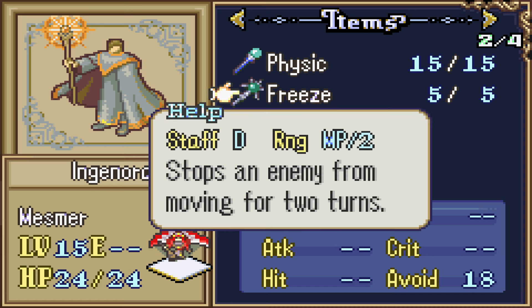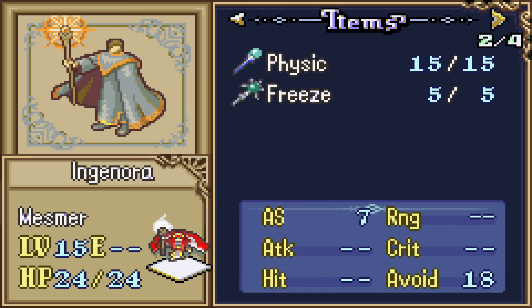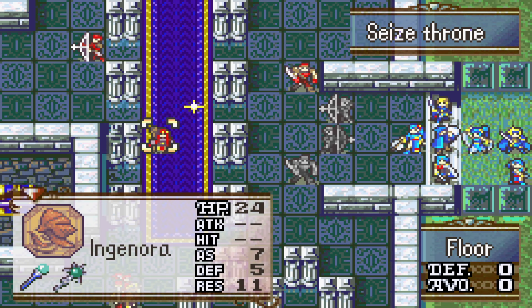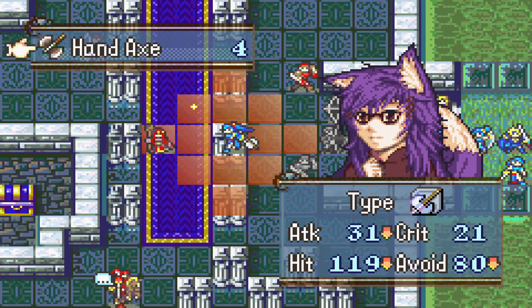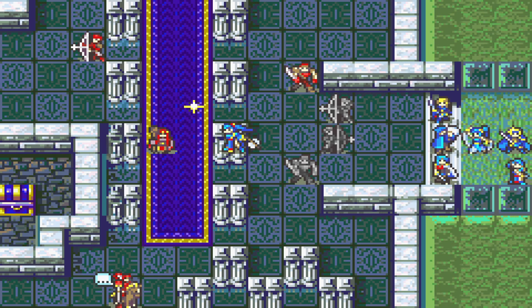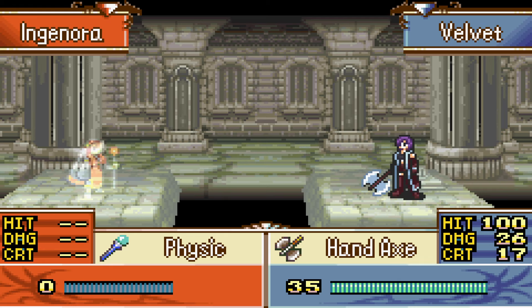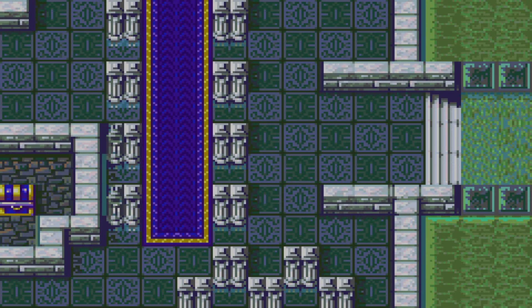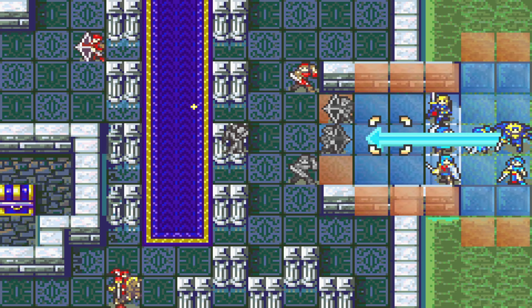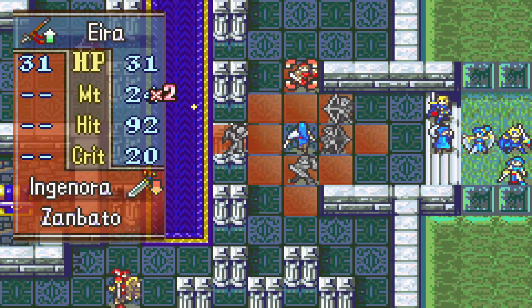I'm worried about this guy. Stops an enemy from moving — basically a dark priest, I guess. We should be fine though. Look at that — Velvet is going wild. I love the idea that each unit has their own little attack theme. The amount of stuff that is in this hack is absolutely crazy.